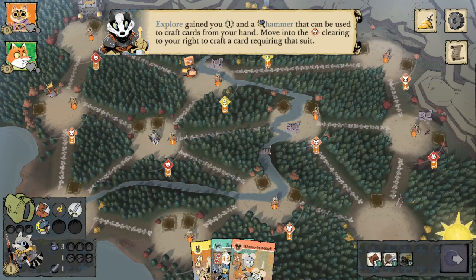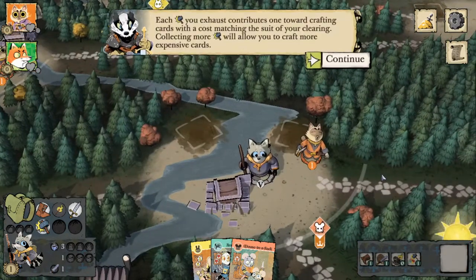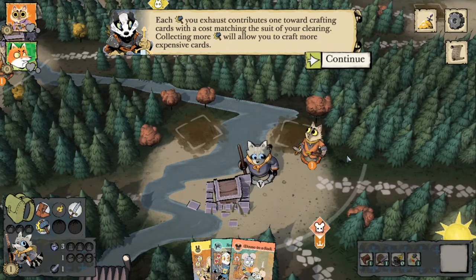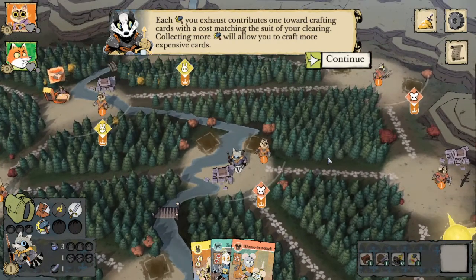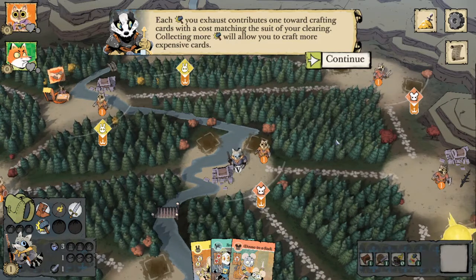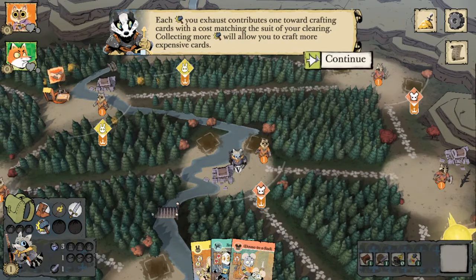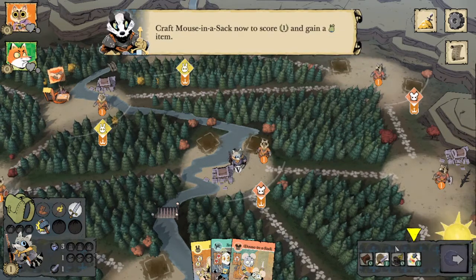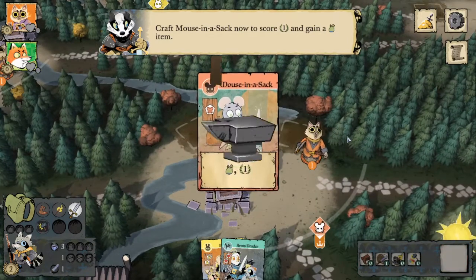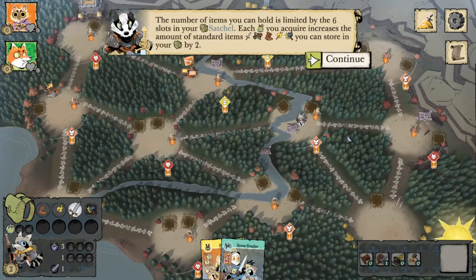We can move now using our boot into this mouse clearing. The hammer, depending on how many we have, will contribute one crafting cost matching the suit that we are in. Certain cards, like tax collector, require crafting power of multiple suits to craft. The Vagabond is unable to craft those cards because he can't be in two clearings at once. So we're going to use our craft action here to craft the mouse in a sack. The great part about crafting with the Vagabond is not only do you get the points, you also get the items — more benefit from crafting than other factions do.